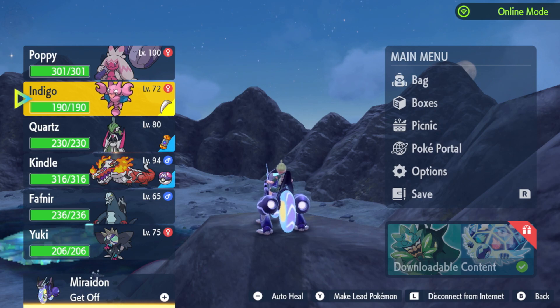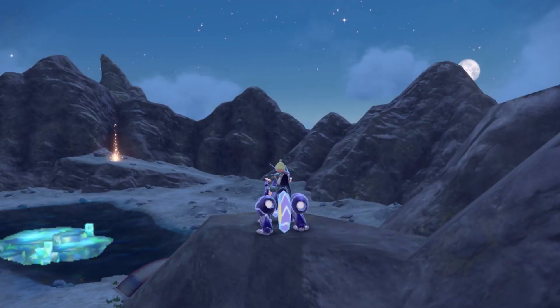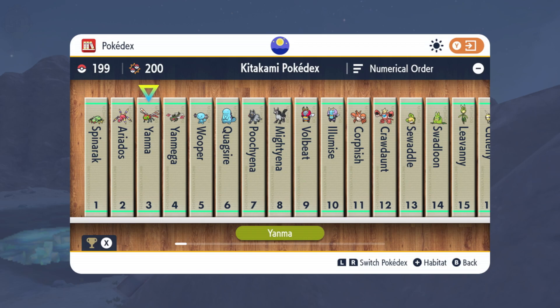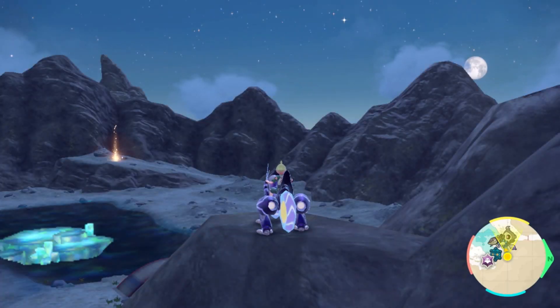A Razor Fang is an item that is given — at least for now, as far as we're aware — as a Pokédex award for having 110 Pokémon captured in the Kitakami Pokédex. If you press X, you can see all the rewards you can get, and from there you can get that.